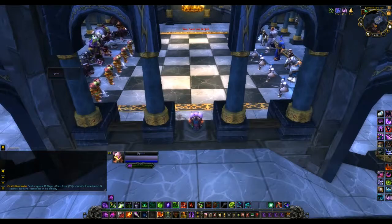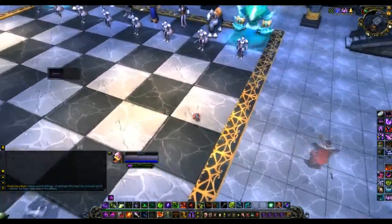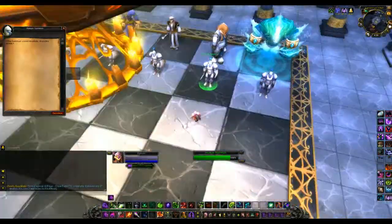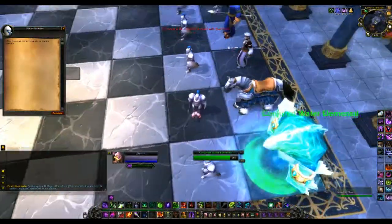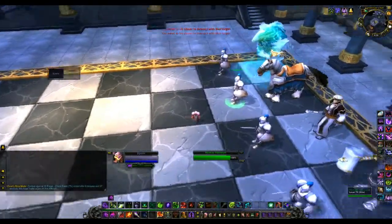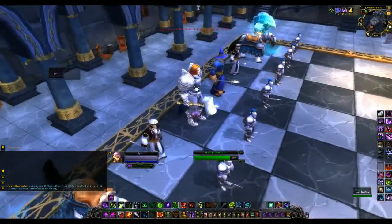I'm gonna do the chest event the way I was shown how to do it. It usually involves moving this pawn right here, then moving the elemental to where he's standing, and then the same thing on the other side — this pawn to here and then that elemental up to where this guy is standing.